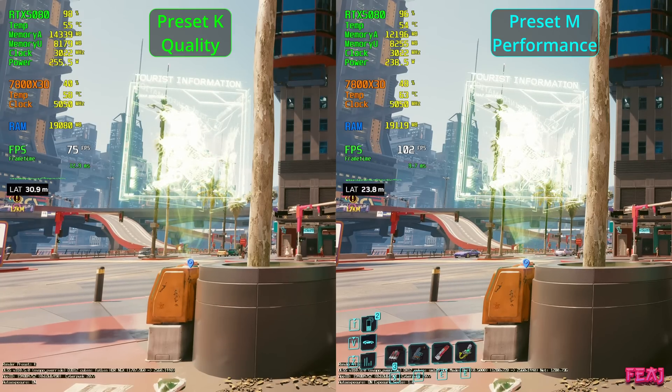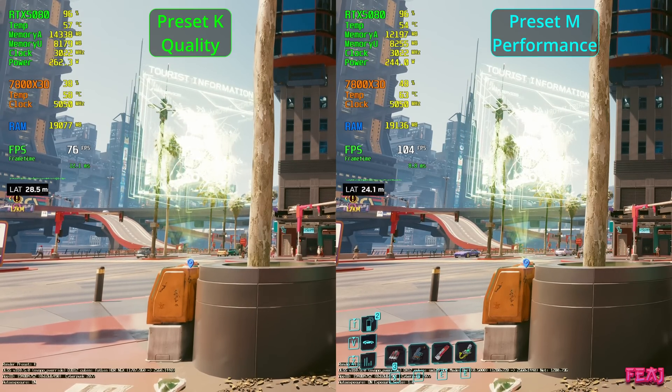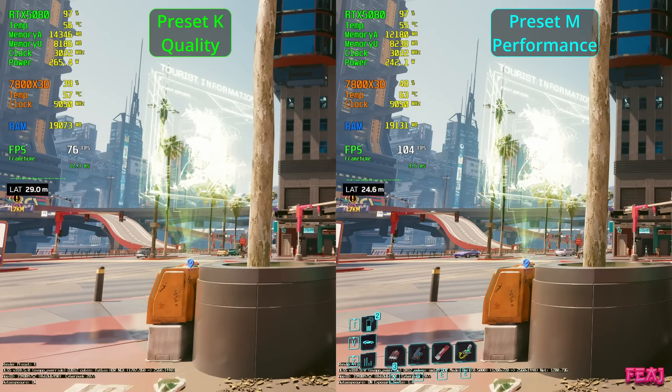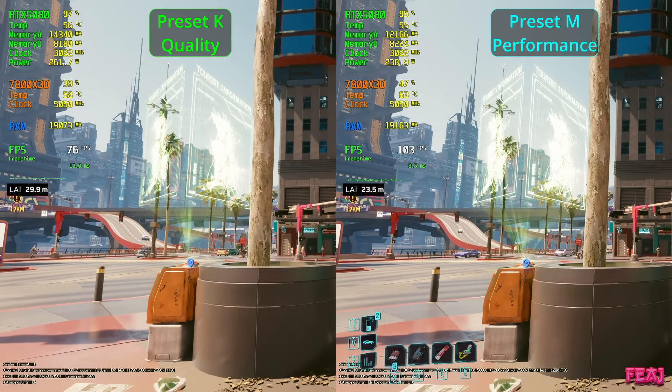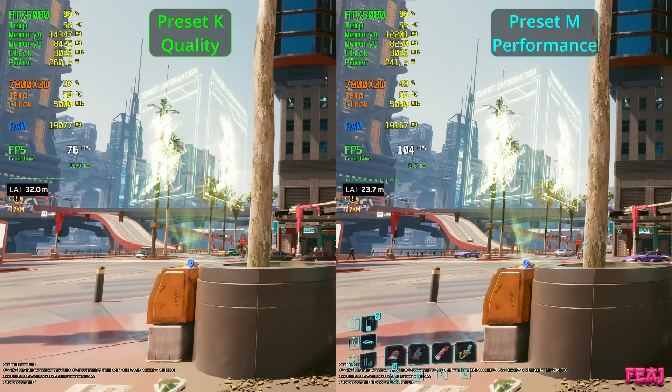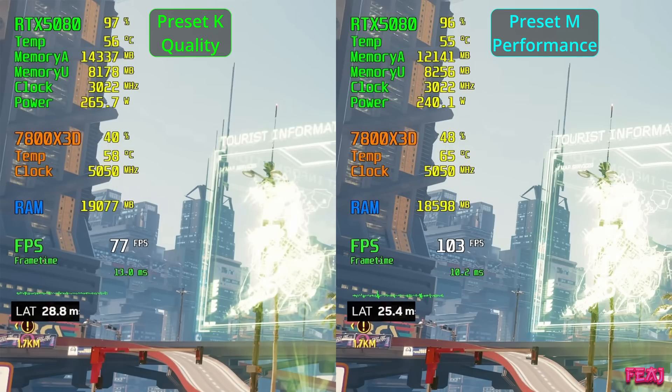This was all with ray tracing. I also did path tracing testing. With preset K quality we're getting around 75 FPS, and with preset M performance we're getting about 105 FPS — a nice uplift. VRAM here looks about the same, and the sign again, even in path tracing, looks way better with preset M performance.